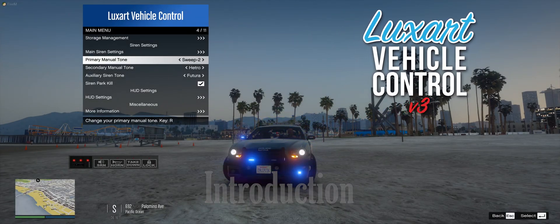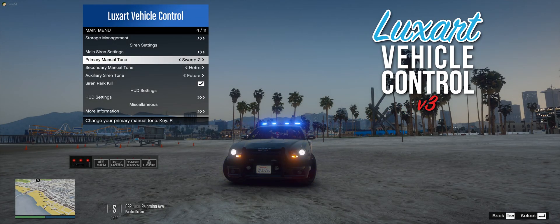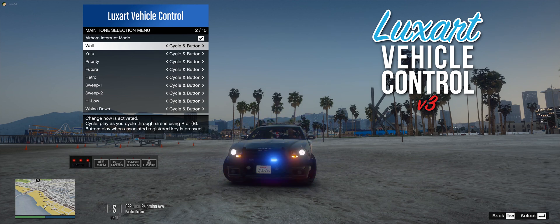Luxart Vehicle Control version 3 is based on the same framework created by Lieutenant Kane, however it adds many features. The first is an in-game menu for enabling and disabling how sirens are used. Each siren tone has four options: cycle and button, cycle only, button only, and disabled.